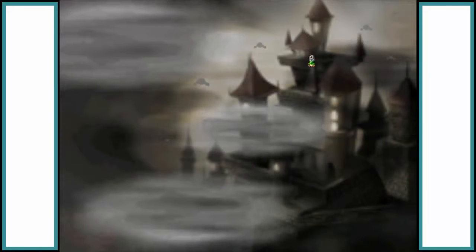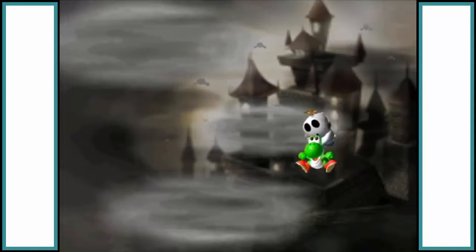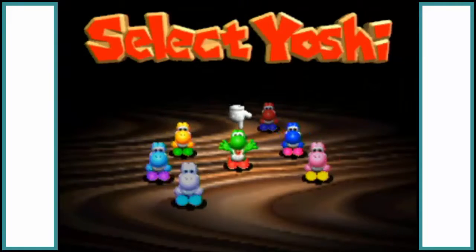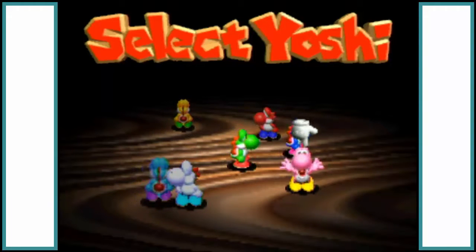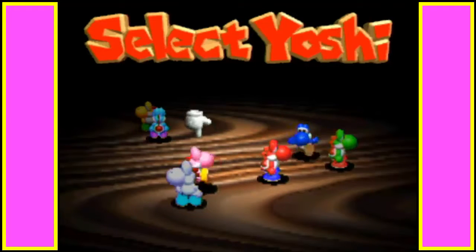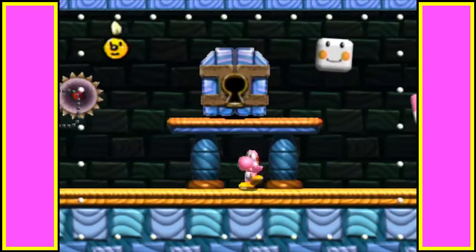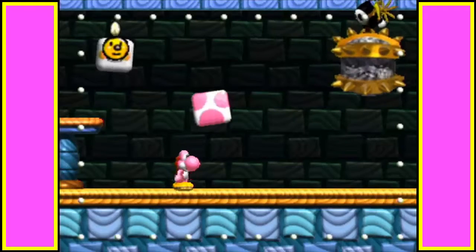Before we do anything, we're gonna pick the white shy guy. So we saved Brodus, but we're gonna play as the Pink Yoshi Colette. Anyway, we have a locked door already and it's the Nutcracker again.